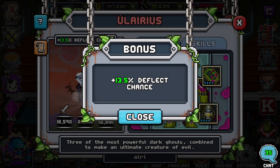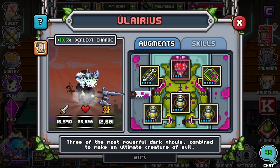Hilarious comes with 13.5 base Deflect Chance — not the greatest, not the worst, still pretty good. They have a high health pool, low speed, and decent damage.